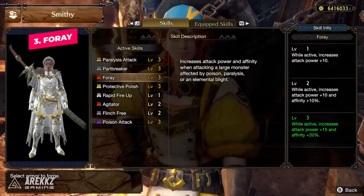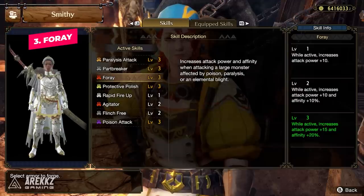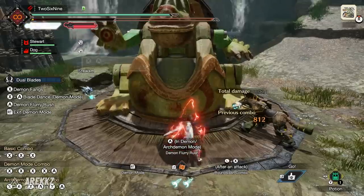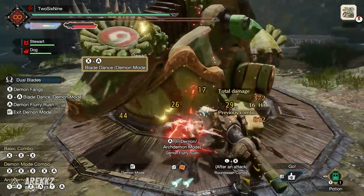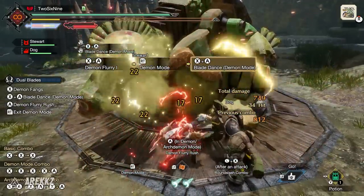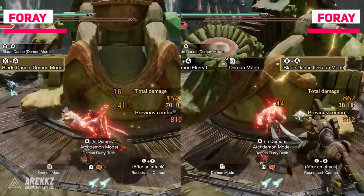Moving on, we have Foray — a skill I first encountered on Espinas gear. It's actually pretty straightforward: it increases attack power and affinity when attacking a large monster affected by poison, paralysis, or an elemental blight. The damage increase feels pretty significant, especially on weapons with smaller raw attack values like dual blades. It's also worth noting that outside of abnormal status on your weapons, it's easy to apply elemental blights using endemic life around the map — just pick up a bug or beetle, dash at the monster, and benefit from that attack boost.